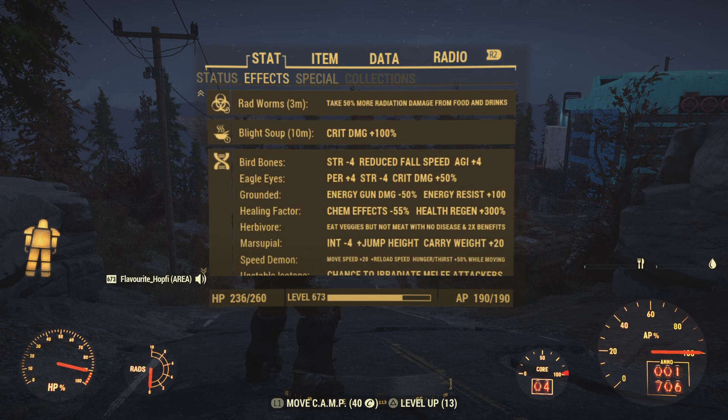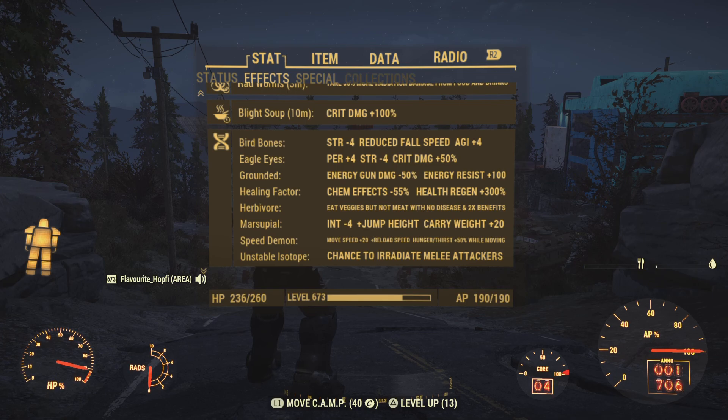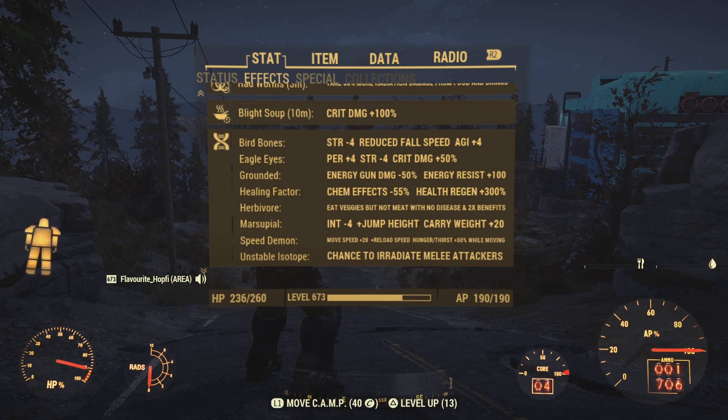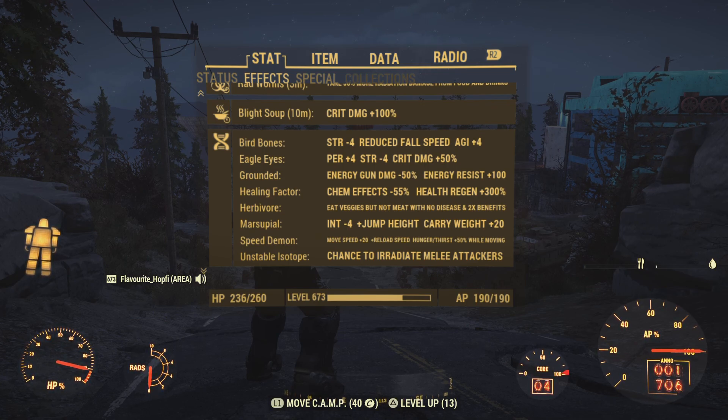By the way, that's 100 extra crit damage rather than the standard 50% because of one of our mutations. Starting off with Bird Bones — extra agility, nice for a VATS build. Then Eagle Eyes: a little extra perception and yet more crit damage. We really bank on crit damage here so this is perfect, minus 4 strength — we don't care. Then Grounded: extra energy resistance at the cost of less energy gun damage. We're not using an energy gun, so it's just 300 free energy resistance — not really necessary with our high energy resistance and electric absorption, but it has virtually no downside.